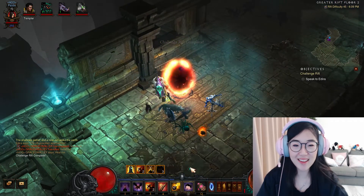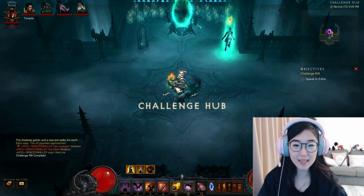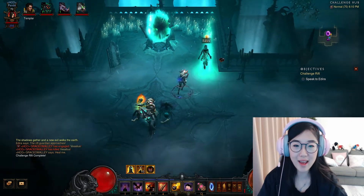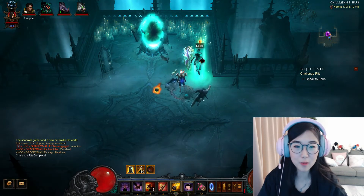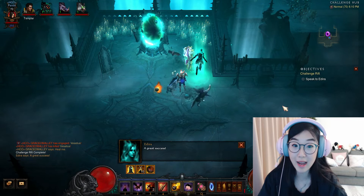Quite a good run — such a pity that I died towards the end. But you can see that it's easy to operate: put down your Sentry, cast Clustered Arrow, use right-click vault to increase your mobility. If you feel squishy, either use Shadow Power or cast your grenade. That's it! Hope you liked my video and my run. Please subscribe to us and also check out my other video on Challenge Rift 148 on the European server. See you next week on Challenge Rift 149!